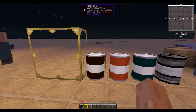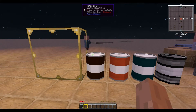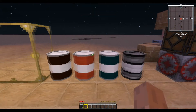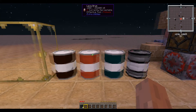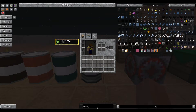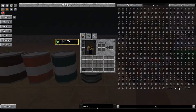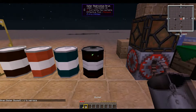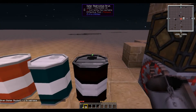Next up we have Drums. The Standard Drum will store 256 buckets of a liquid and takes on the color of whatever liquid is inside. Then we have the Bedrockium Drum, which will give you access to 65,000 buckets of a certain liquid. Should you manage to fill that with anything but water, congratulations.